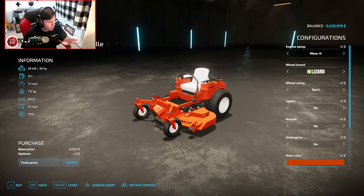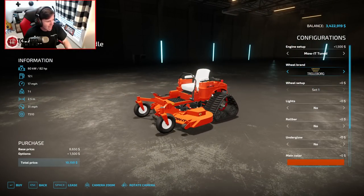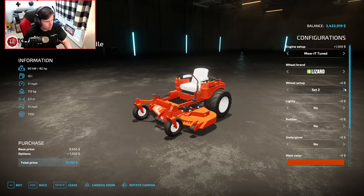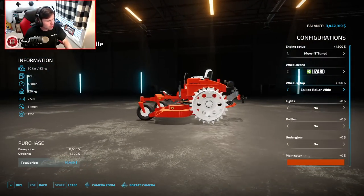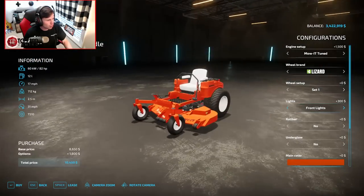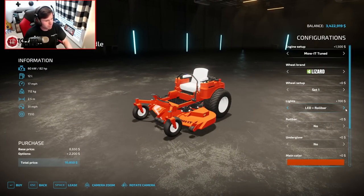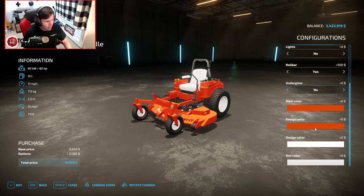And then this guy right here - the zero-turn mower. The Mow-It tuned engine - I'm going with the tuned. Whoa, whoa - you can get this thing with tracks! I don't know if we need it with tracks, but that's pretty gnarly. We've got a couple of different tire options - you can dually this thing if you're a maniac. You can get it with spikes? Are you kidding me? That is absolutely gnarly! You can do front lighting, roll bar lighting - oh, holy crap! Let's throw the roll bar up there. And you can have it with underglow as well - freaking Need for Speed Underground 2 on your lawnmower!